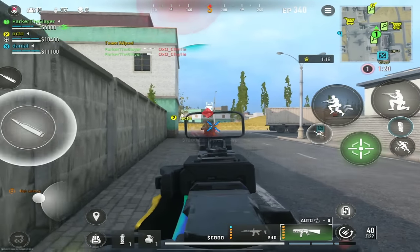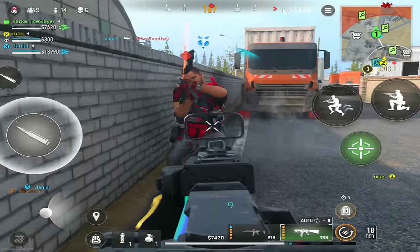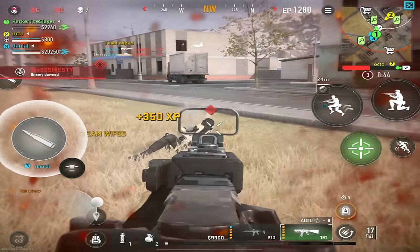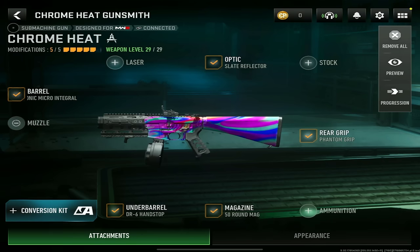The AMR-9 is easily my second favorite SMG to use in Warzone Mobile, but it's very different compared to the HRM-9. This gun has an extremely fast firing rate, so it can only be used effectively up close, whereas the HRM-9 can be used at both close and medium range. Regardless, it's an incredibly fast time-to-kill gun if used appropriately, and I can see this being a lot of people's favorite.